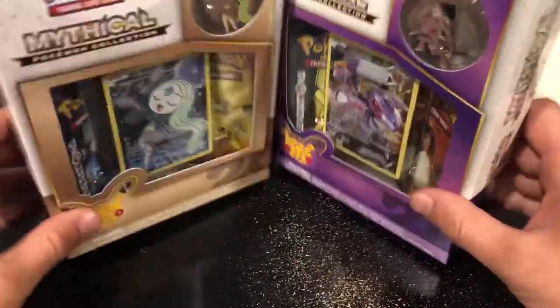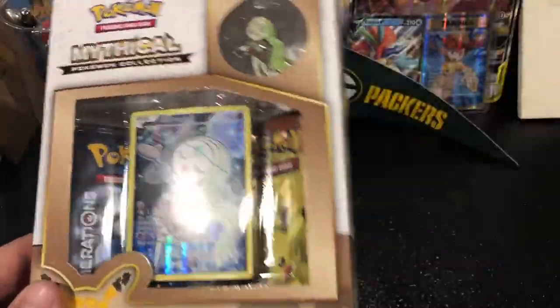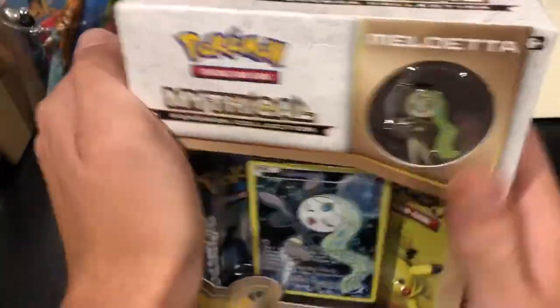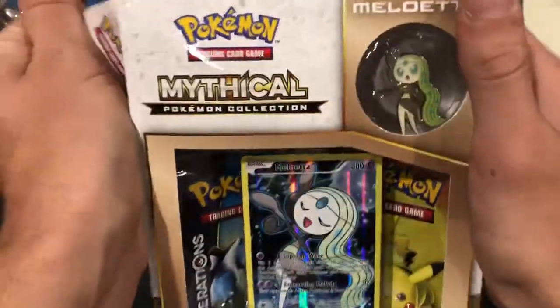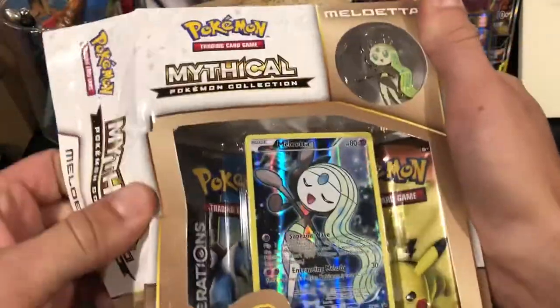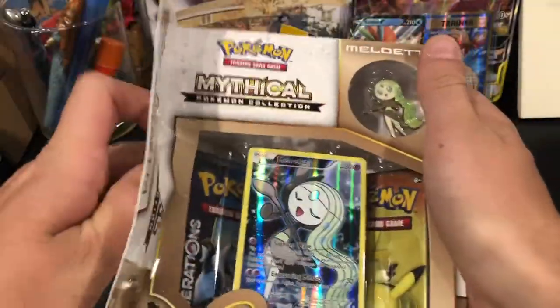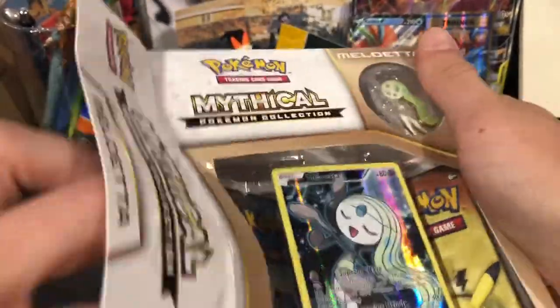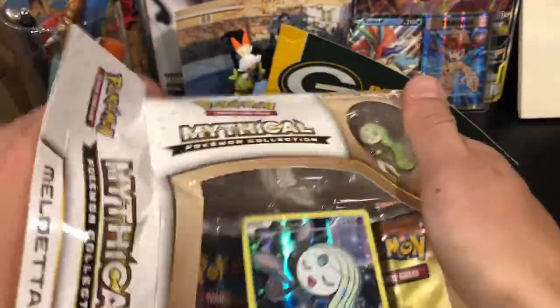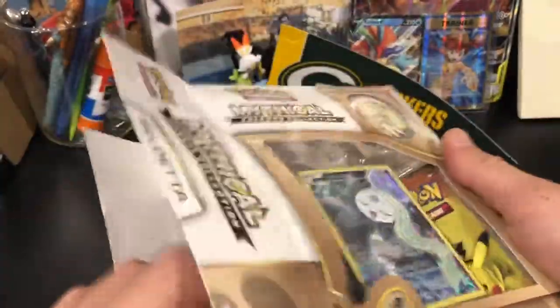I put those cards to the side — got some cool pulls in the back obviously, you can see those. Now let's open these two Generations boxes — the very special set. I'll talk about it while I open it. Each pack has this really cool — instead of a reverse holo or plus the reverse holo — there's a really cool stamp card where they have like little charms on them. Almost looks like one of those charm bracelets from middle school.